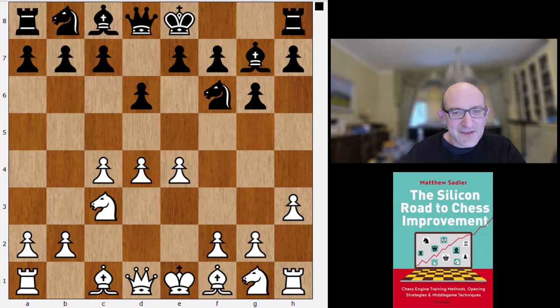Komodo Dragon gives a 0.69 evaluation — pretty good for White. This system is definitely worth looking at; it's quite dangerous for White and it's the one Komodo Dragon likes best.